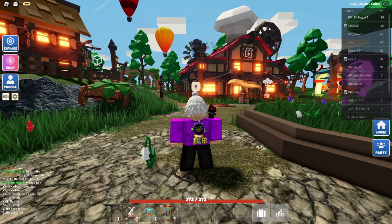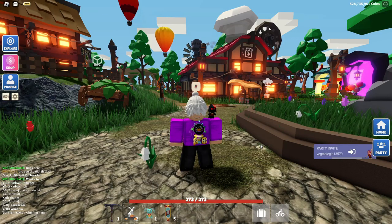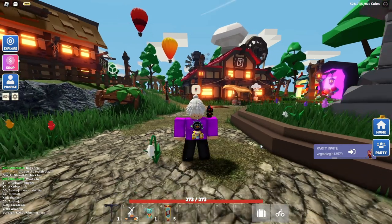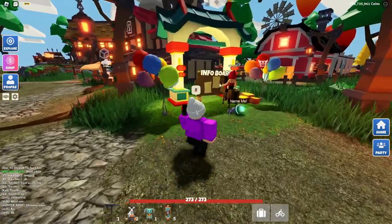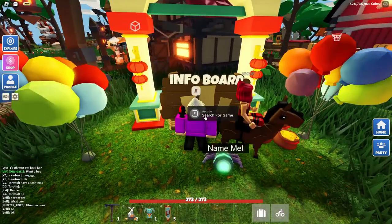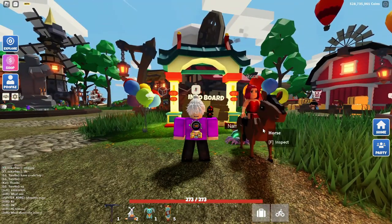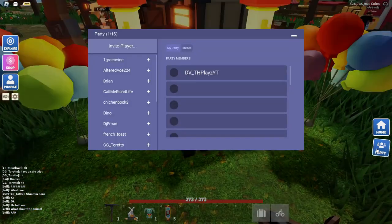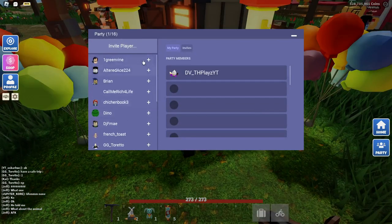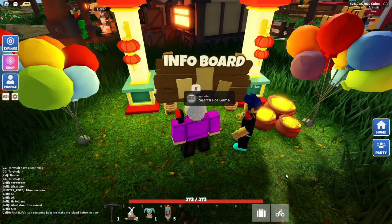They will be adding more in the future. So say if you crafted a smelter, you will get some AP points — maybe five. But you should definitely hop into this event to get your first 80 AP points. If you come up to this dashboard, you should see arcade search for game, and that will take you to a lunar boss fight. Instead of solo queuing, you can click party and invite your friends.